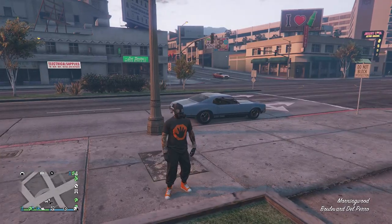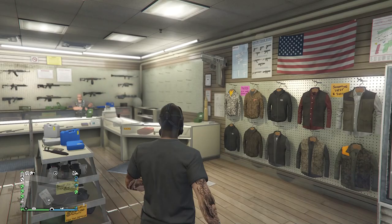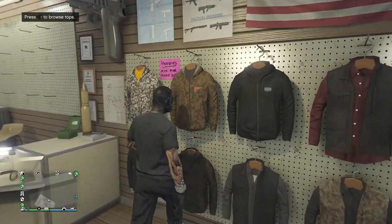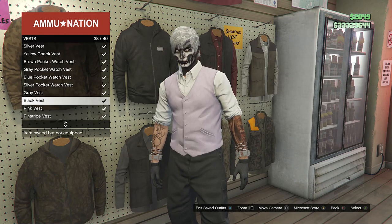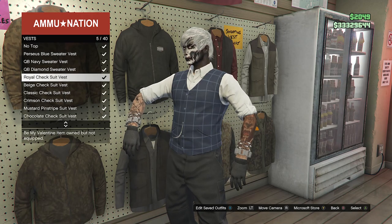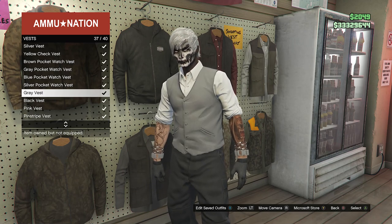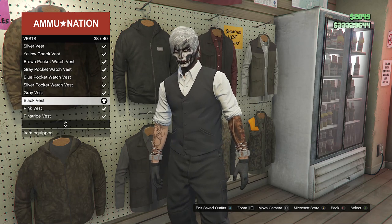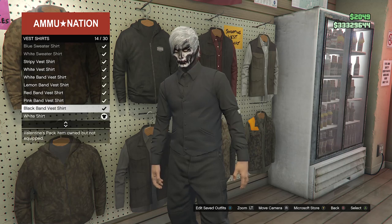After saving, back out of Tops and pull up your phone to quit the job. Once back in a public session, run back inside the gun store. Go to Tops, scroll down to Vest on slot 47, and equip any vest that looks like a regular vest — not a sweater vest. Then go to Vest Shirts on slot 48 and equip the black band vest shirt on slot 14.